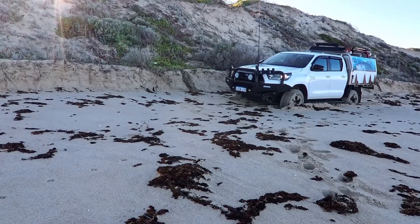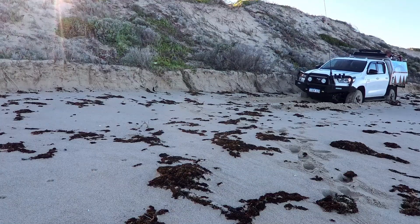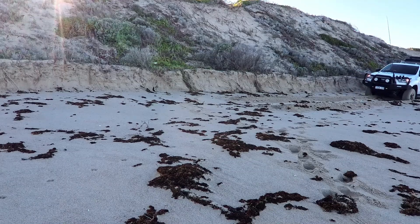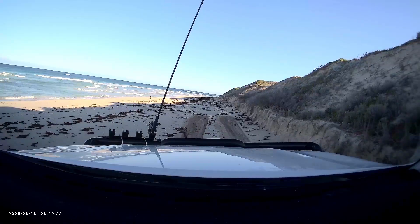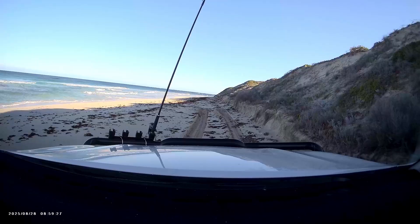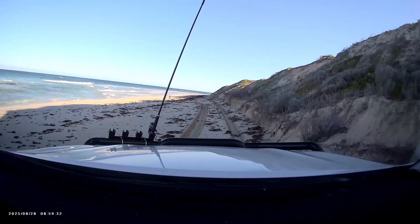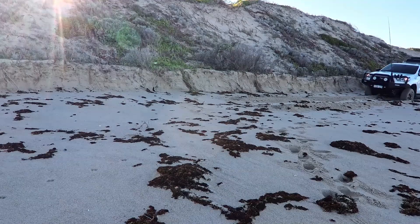First thing to do — get a little bit of movement by going backwards. There we go. Crawling's not working, but we've flattened out a bit of a track here. Now the idea is we'll use this track that we've flattened out as a launching pad, go back to high range, and use speed and momentum to get through. That's why we were going fast in the other video — speed and momentum.